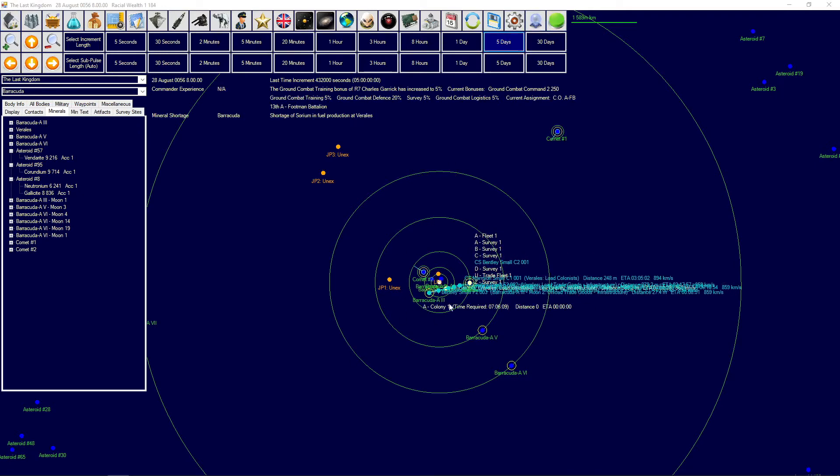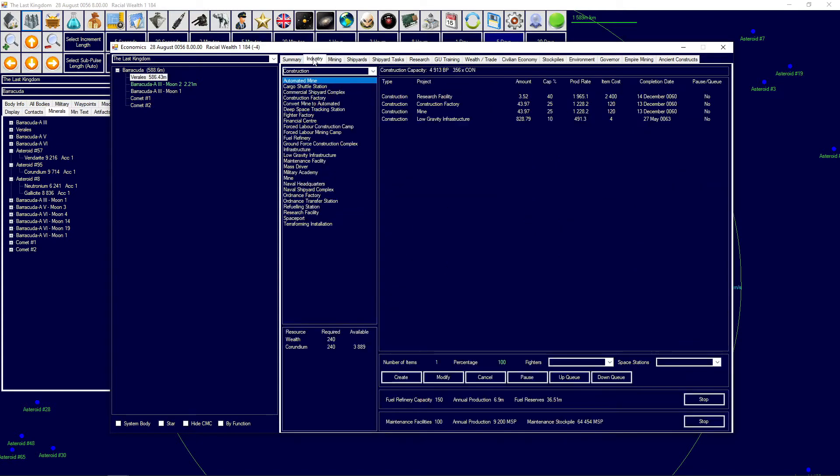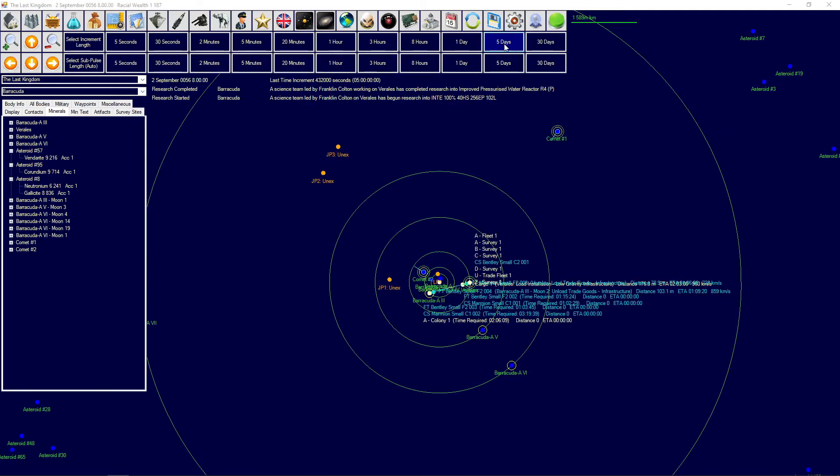The civilians are going to be transporting a lot of things. We still have some mineral shortages every now and then for the sorium — about 800 tons short of the annual production we need — but for the most part it does fairly well. We are still producing a lot of mines and factories; it's going to last us currently until year 60, so about one and a half years away.